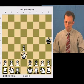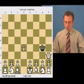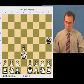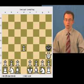If the king moves to g4, then queen h3 is checkmate. And if it moves to h4, then the same move — queen h3 — mates the black king.